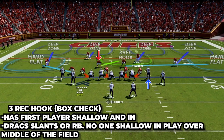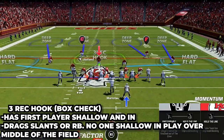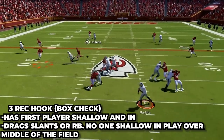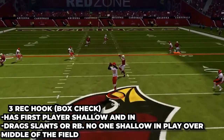The three receiver hook on this side takes the first player shallow — he is looking for drags or slants over the middle. If the running back leaves the backfield and runs to the opposite side, he will take him as well. And if at the snap there is nothing shallow and in, he will just drop back in the hook and look for work over the middle of the field.